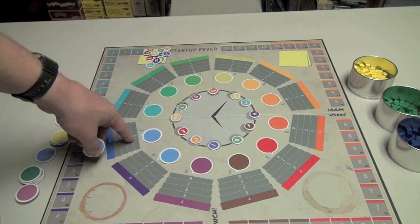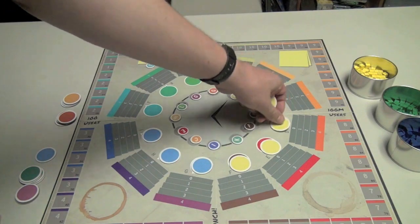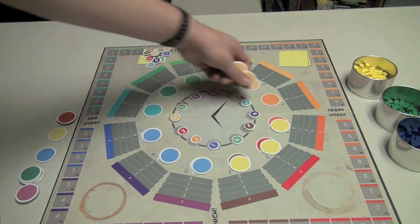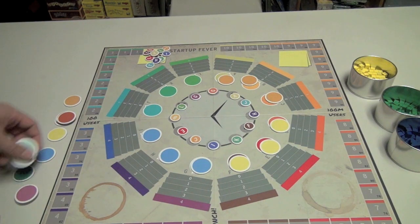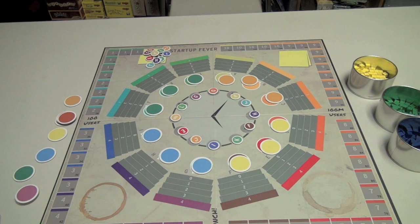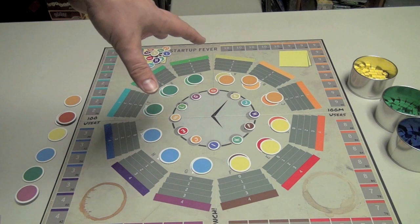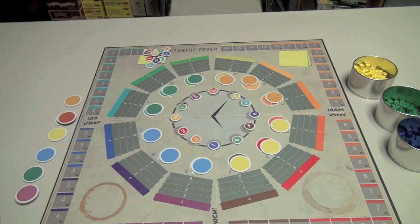So you'll put, for example, I'll be I, H, and G. Another player might be F, E, and D. The next player will be C, B, A. And the last player here will be L, K, and J. With more players, you'll have fewer products; with fewer players, you'll have more products. And basically you won't put out all your products, so you have to pick which ones. There's no inherent advantage to using a certain product — your product of a specific type will simply compete against other products of that same type from other players.